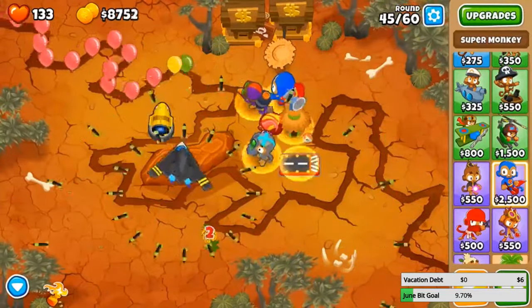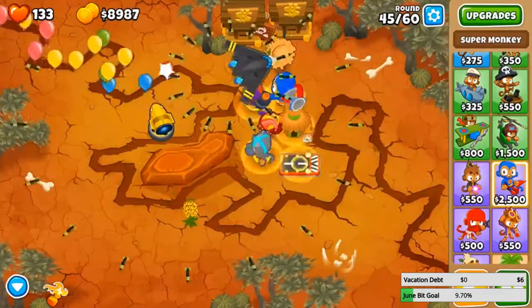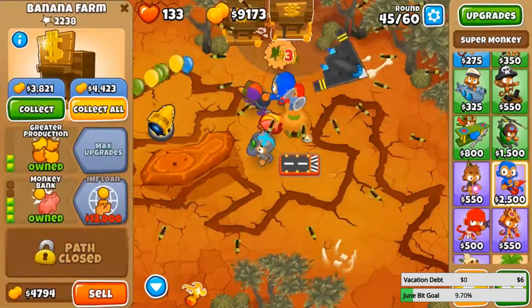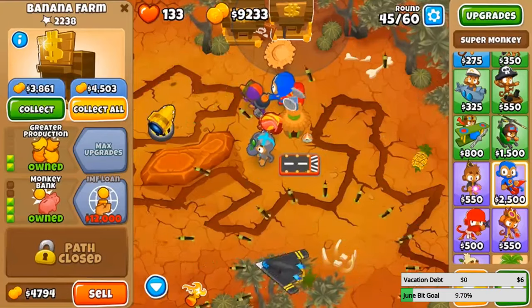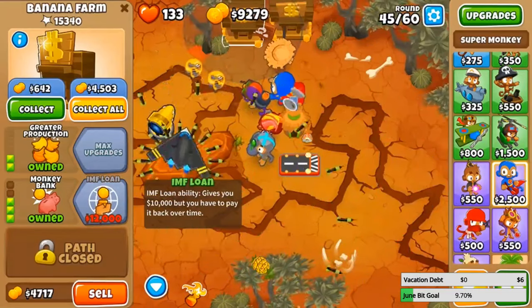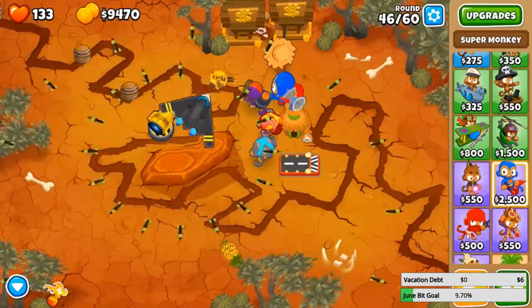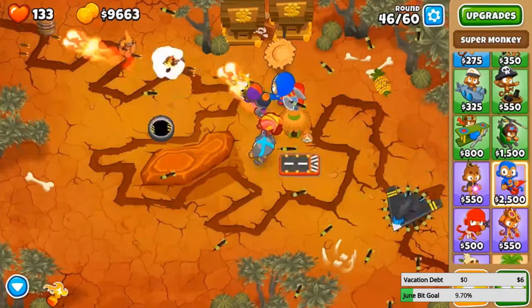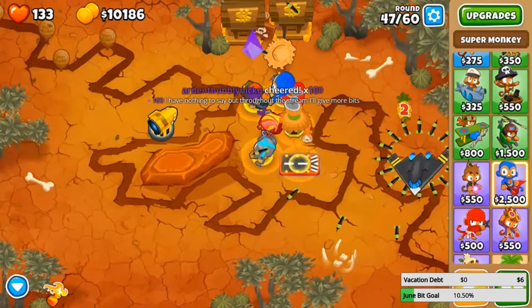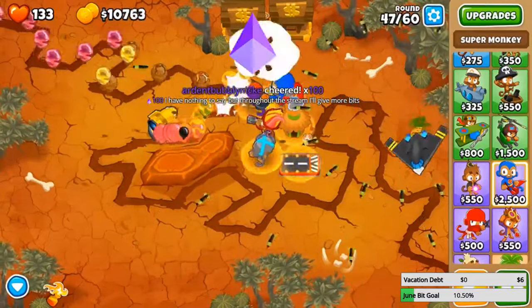As for fourth and fifth tier banks, I think that's very situational — it gives you ten thousand dollars but you have to pay it back over time, so in the end you literally gain zero money unless you use that money to invest into more farms. So I don't know how effective that is — that would literally be the only time where it's useful.